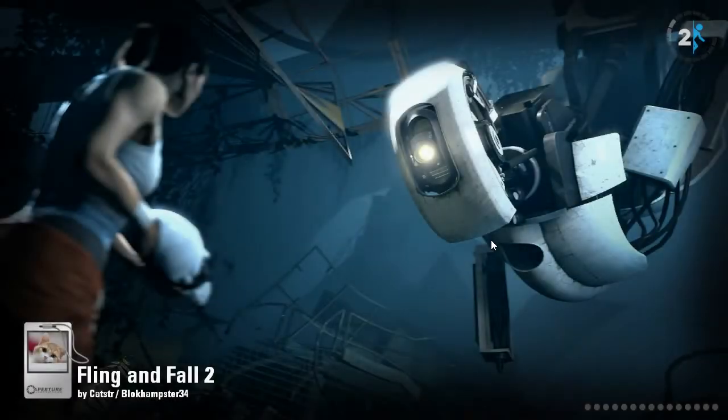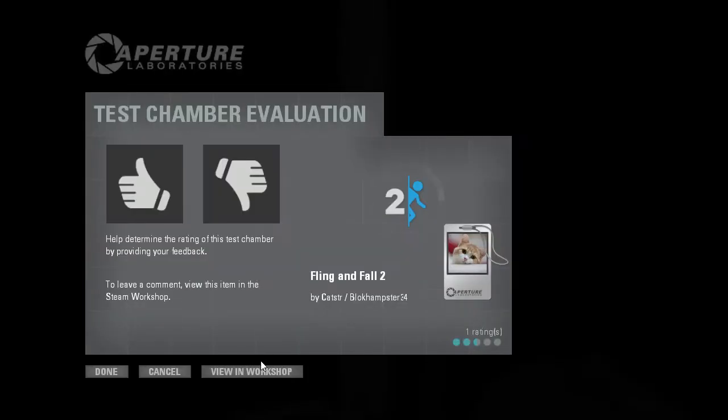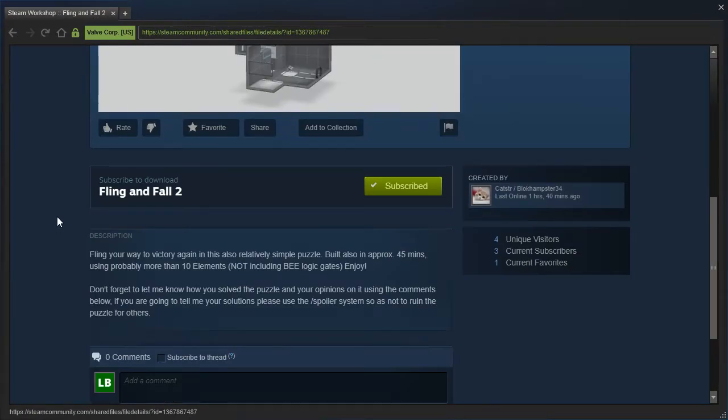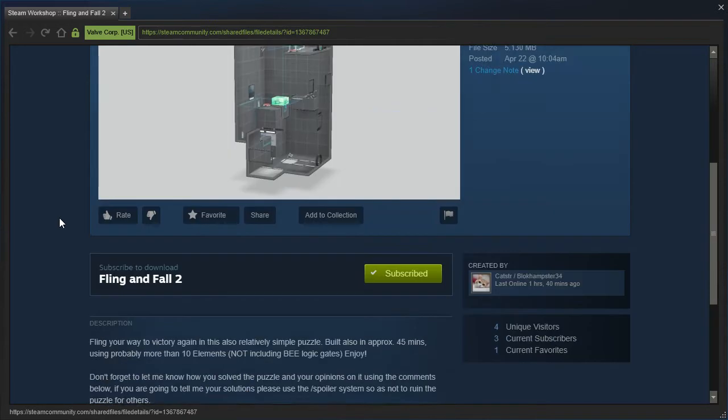Alright, Fling and Fall 2, which we will read the description of once the map loads. Let's see here. Fling your way to victory again in this also relatively simple puzzle, built in approximately 45 minutes. Alright.